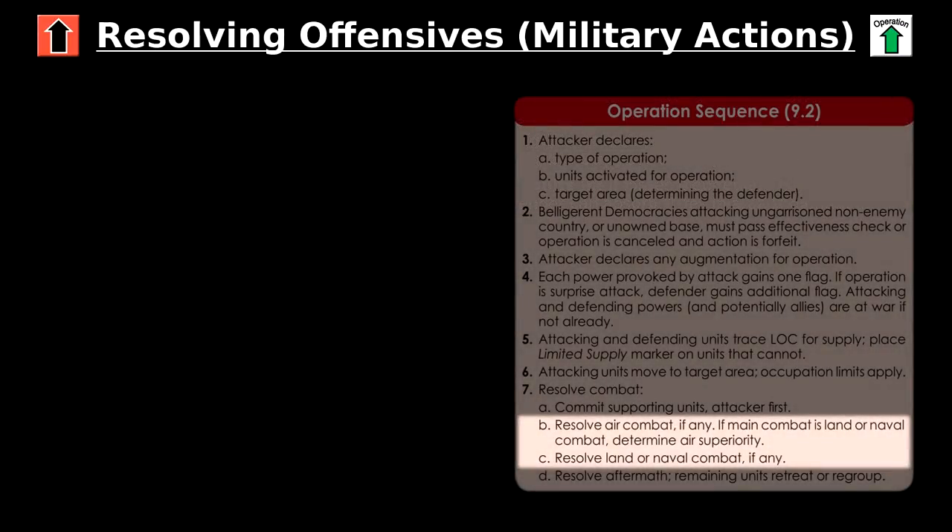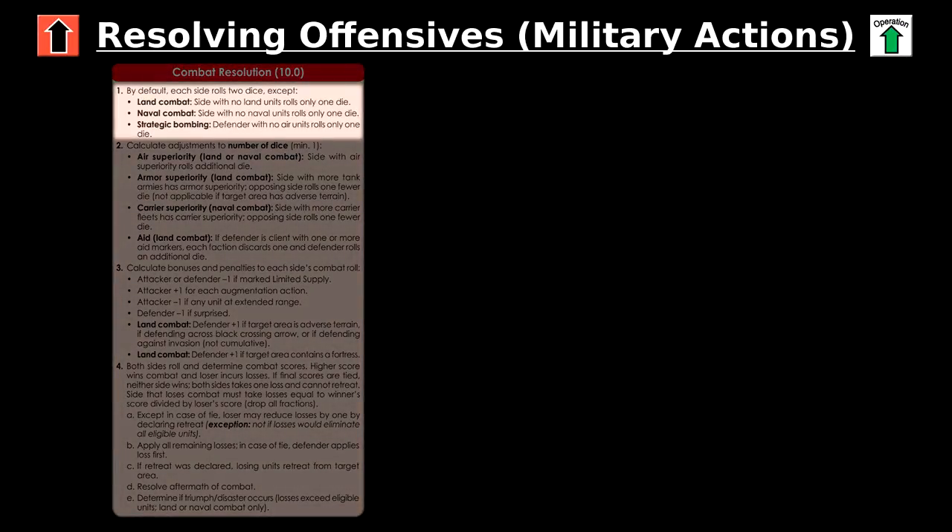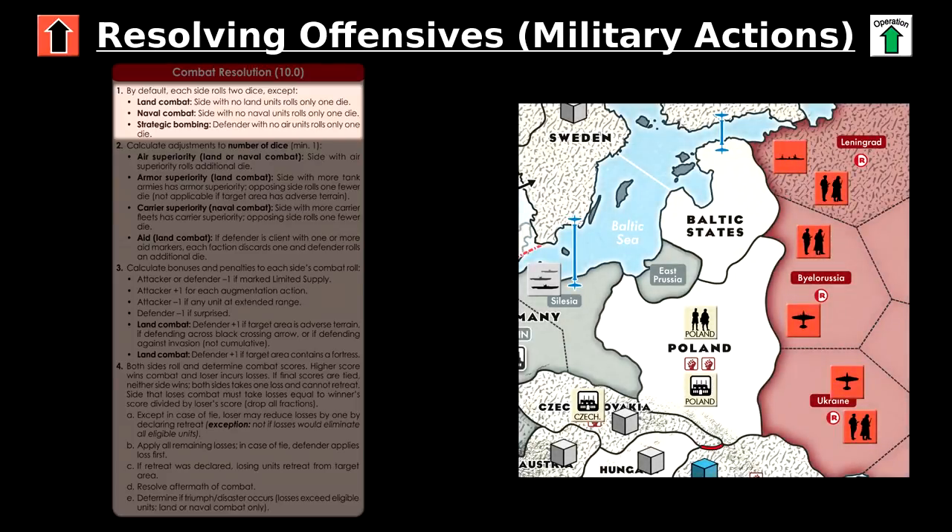Now let's cover what actually happens in steps 7B and 7C. Step 7B is air combat. If the operation type is an air operation or strategic bombing, one round of air combat is fought. For land and naval operations, air combat is only fought if both sides have air forces supporting. The combat procedure is the same for all three combat types. First, determine the number of dice. By default, each side rolls two dice. If one side doesn't have any units matching the combat type, they roll one die instead — representing a notional defensive force too small for this game's scale. For example, if the USSR declares a land operation in the Baltic states, the defending Baltic forces start out rolling only one die. If instead the USSR declares a land operation against Poland, the Poles start out rolling two dice due to the presence of the minor army unit.